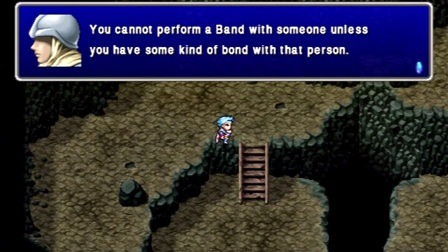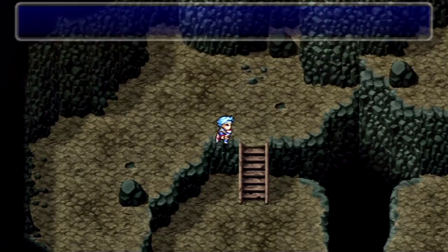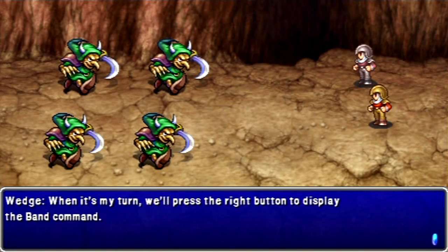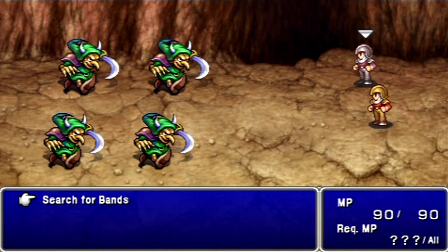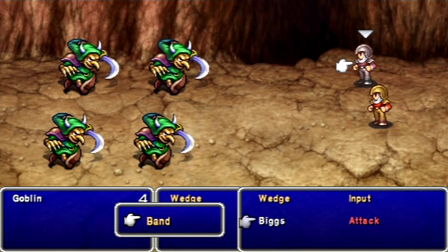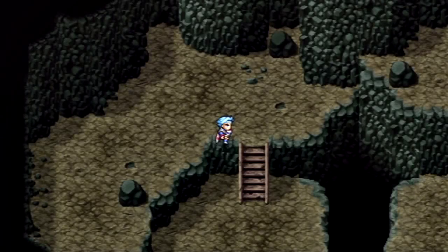New to the After Years, you have bands, which are basically like the dual attacks from Chrono Trigger, but you don't have to learn abilities. To use a band, you select the command you want to use. In this case we want attack from Biggs and attack from Wedge: push right, select Band, search for a band with another character, select Biggs, attack, then hit the X button, then press Square to band. You can keep doing that with two, three, four, even five characters for some bands.